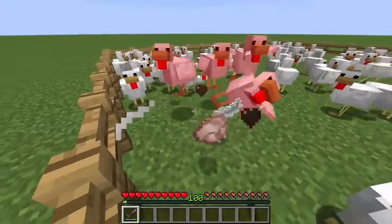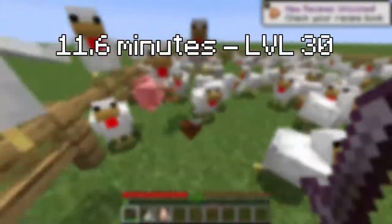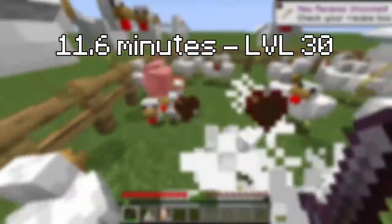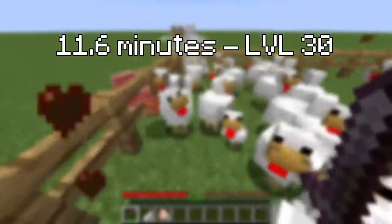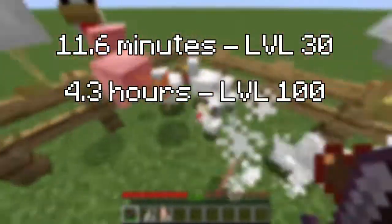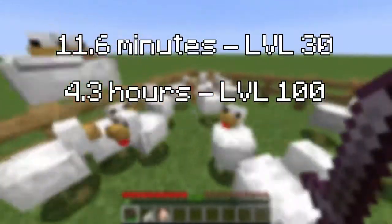So according to this, assuming you kill 1 chicken per second, it would still take you 11.6 minutes of killing chickens to get to level 30 — which would be nearly 700 chickens — and 4.3 hours of killing chickens to get to level 100. And no one wants to spend that long killing chickens.